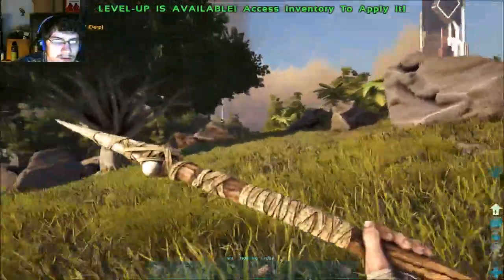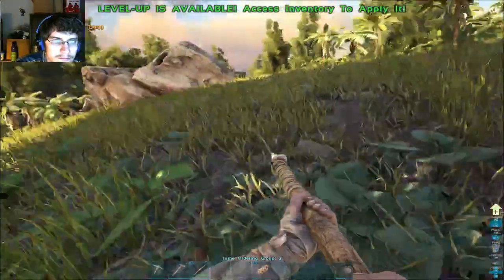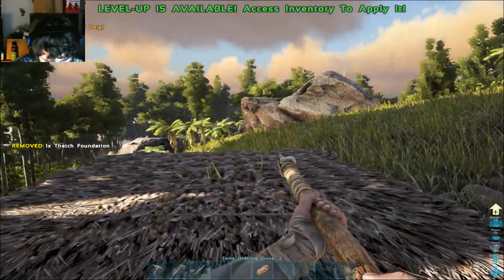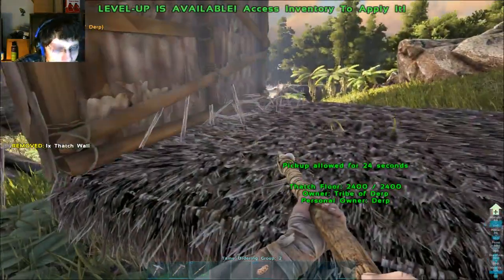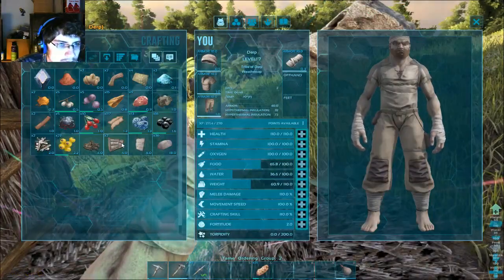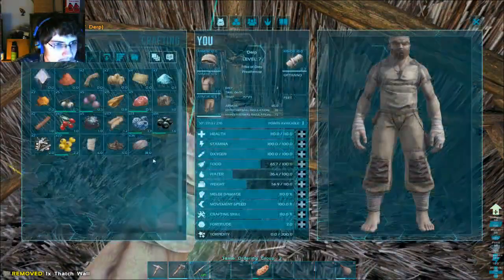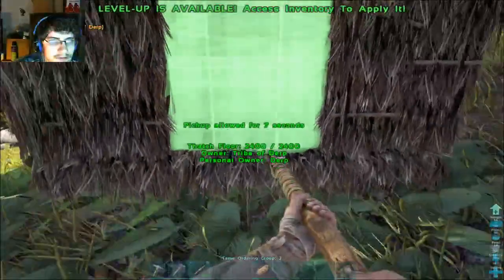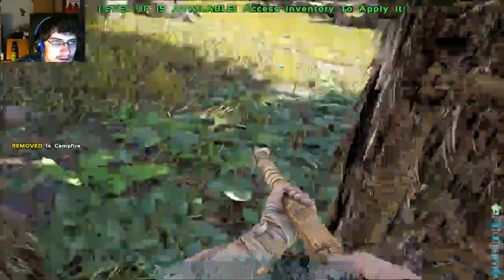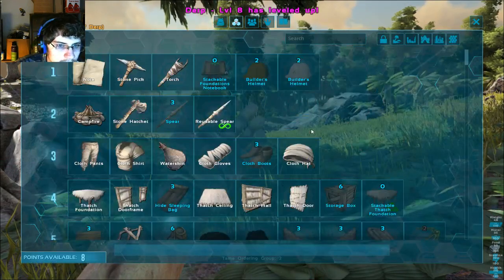I'm just going to go right here — I'll go under this tree. Foundation, three walls, door frame can go right there, wall. This is mostly just to get these things out of my inventory so I'm not carrying them. Let's level up — add a little more health here.